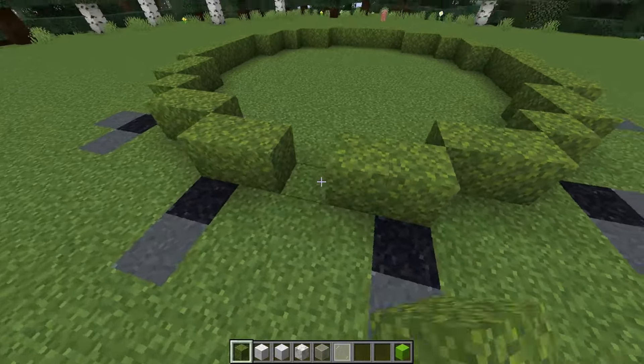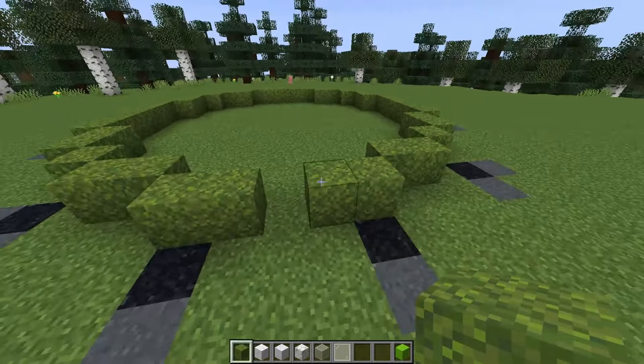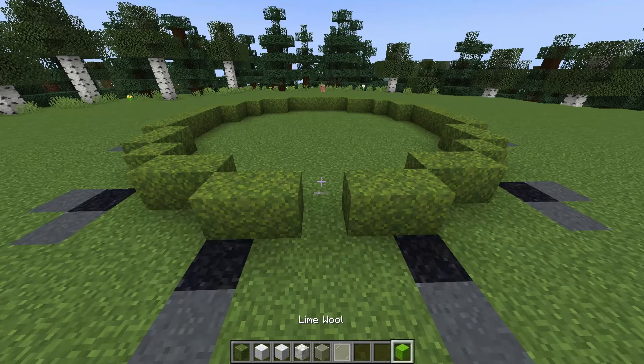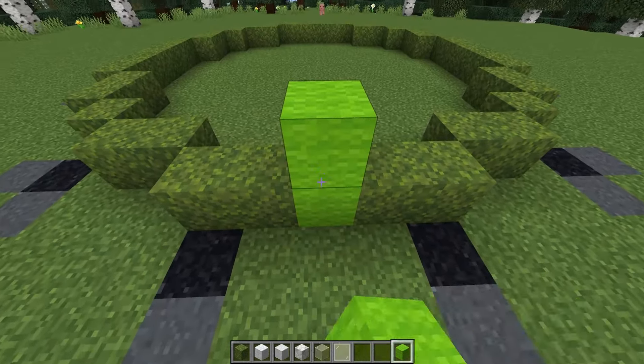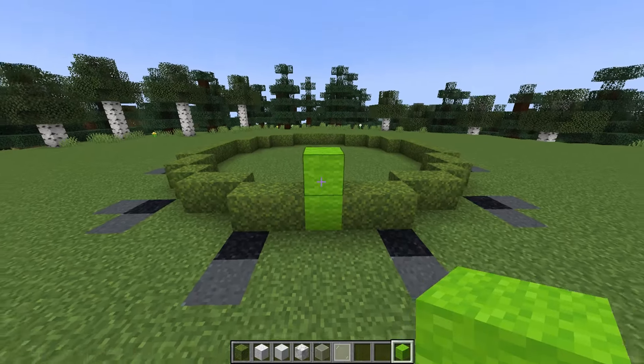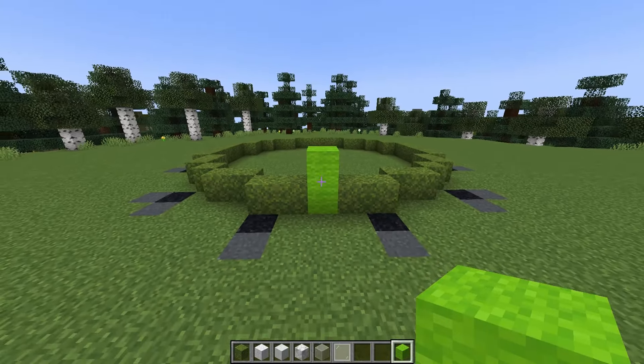We do need to leave the center of one of our five wide sides free so that way we have our doorway. I'm going to grab a temporary block - I've got lime wool but you could use anything, dirt would even work - and I'm just going to mark that in so I don't accidentally build in its place.